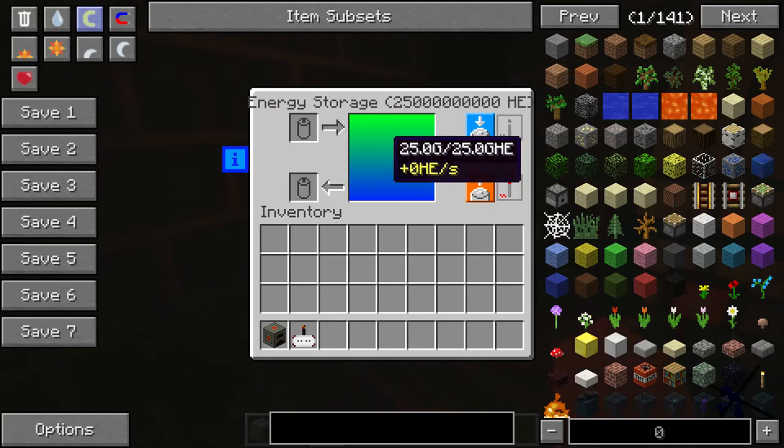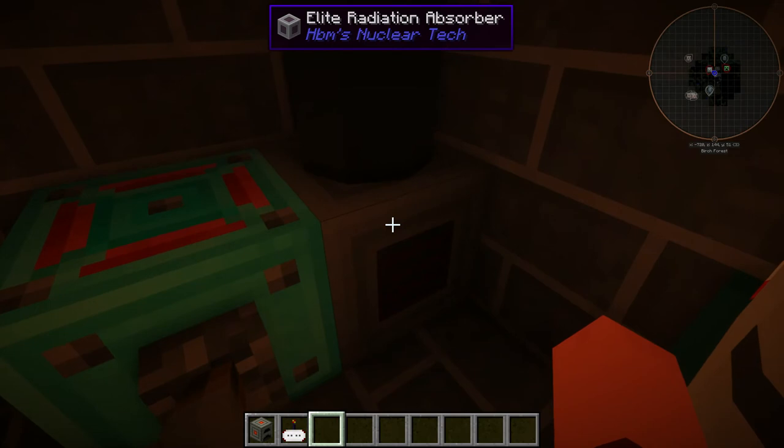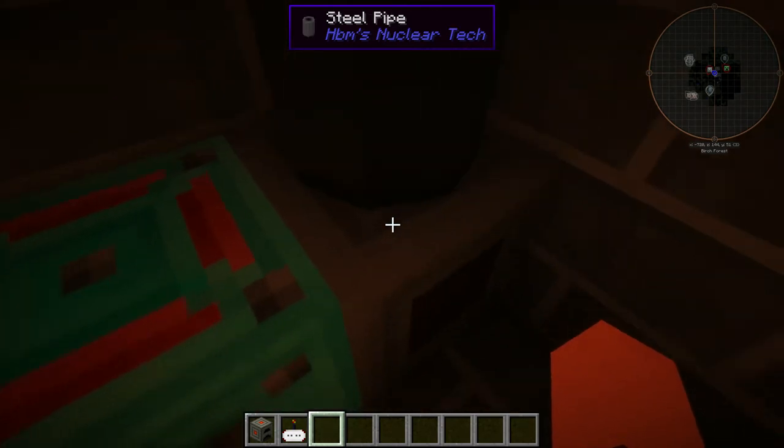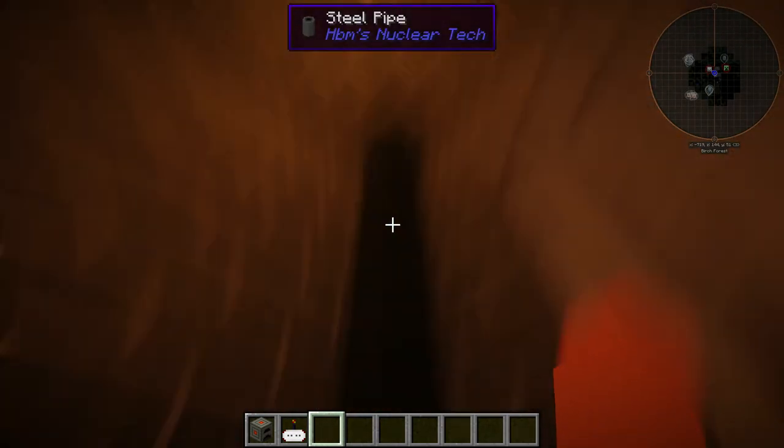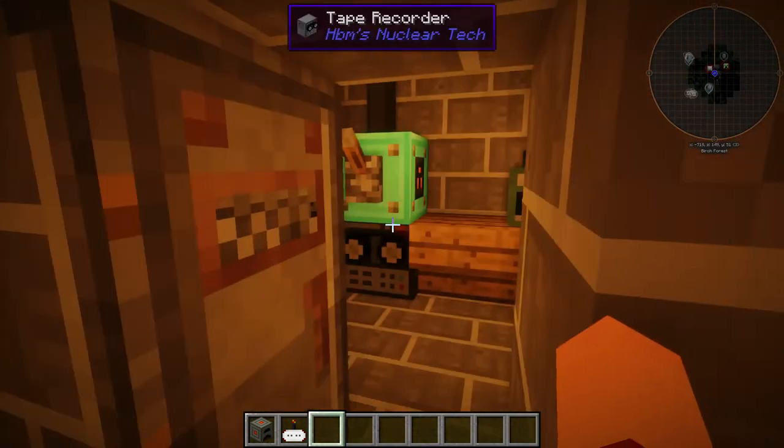Over here we have another energy storage block and another elite irradiation absorber as well. We've got pipes on it to make it look like it's outputting the irradiation somewhere else — so it's kind of like an air filter, but it's not really.